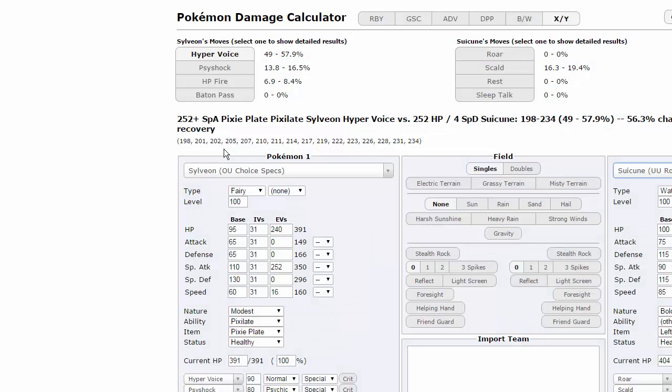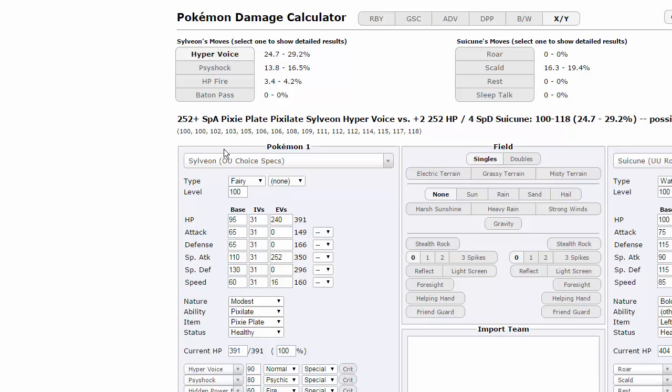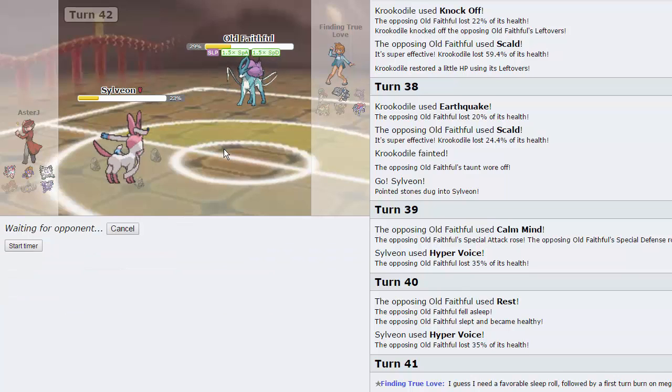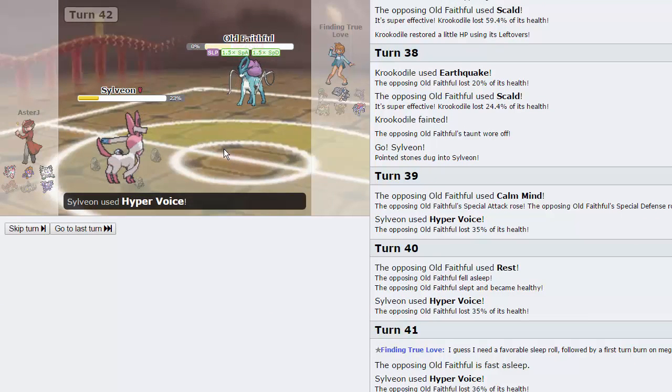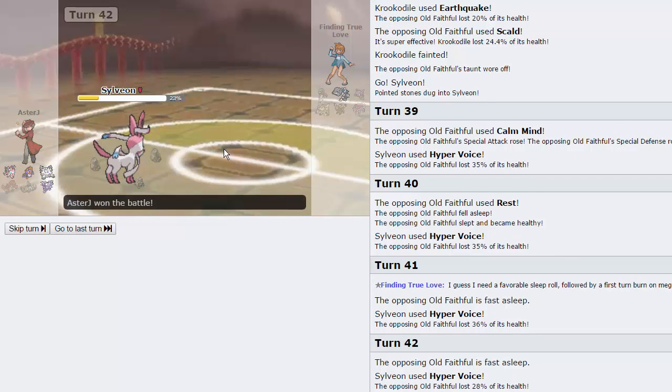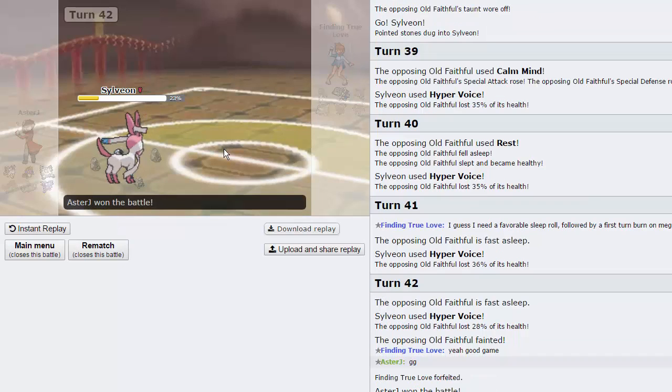Even if he gets a Calm Mind after the first one, I can still potentially knock him out. Let's see at plus two Special Defense — Hyper Voice is doing a max of 29%, so maybe not. He needed a favorable Sleep roll followed by a first turn burn. It didn't seem like he went for Sleep Talk there, and that's pretty much going to be GG. I guess he didn't have Sleep Talk — maybe he was running Roar. That's a strange set, but we pick up that win anyway. Let's move on into the next game.